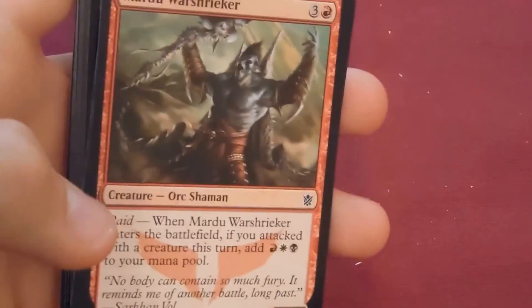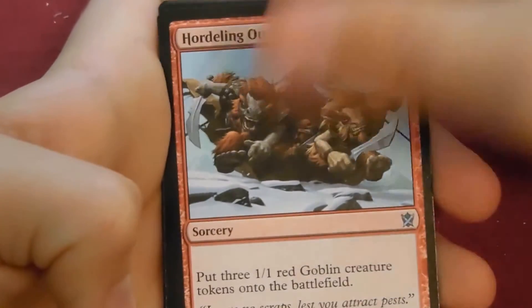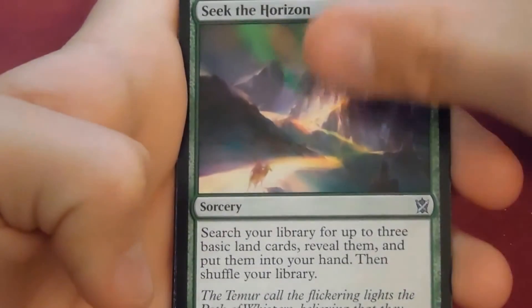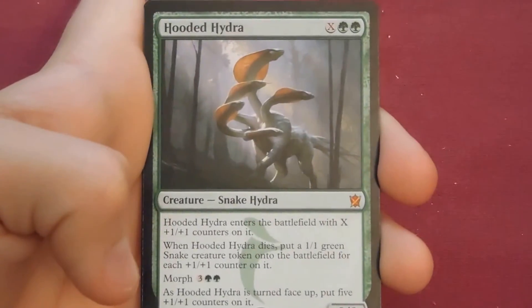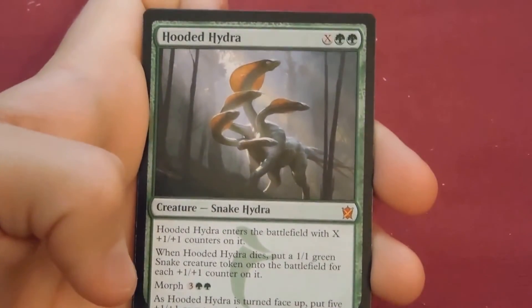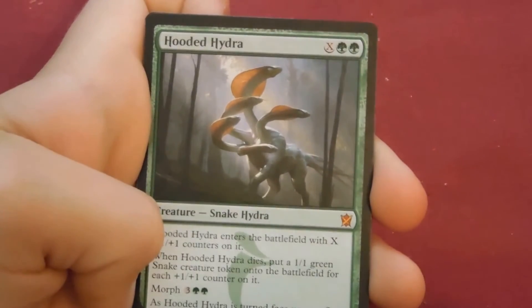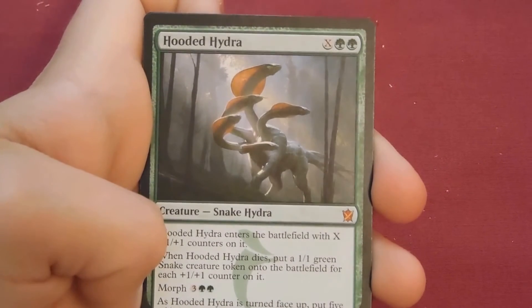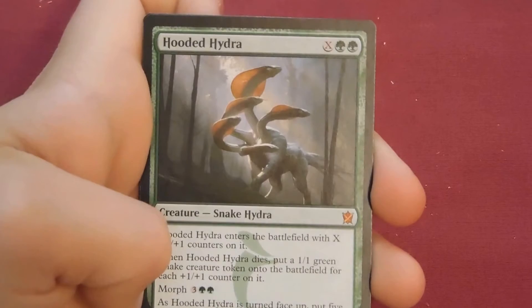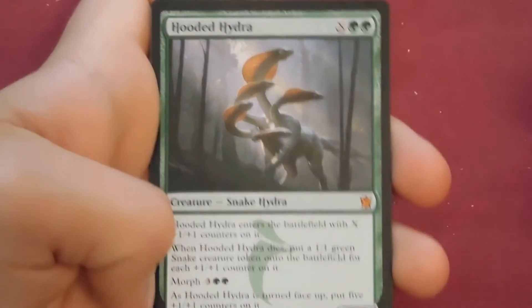You really have to kill it as soon as it comes out, or when they don't have mana open. Pack: Hordeling Outburst, Seek the Horizon, Abzan Falconer, and the rare is Hooded Hydra. X, two green — Hooded Hydra enters the battlefield with X plus one plus one counters on it. When Hooded Hydra dies, put a 1/1 green snake creature token on the battlefield for each counter. You can morph it for five, three colors to green — as Hooded Hydra is turned face up, put five plus one plus one counters on it.